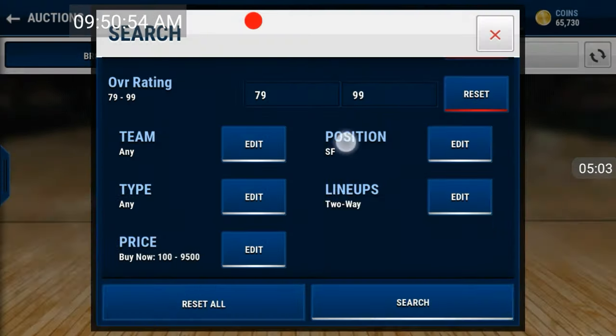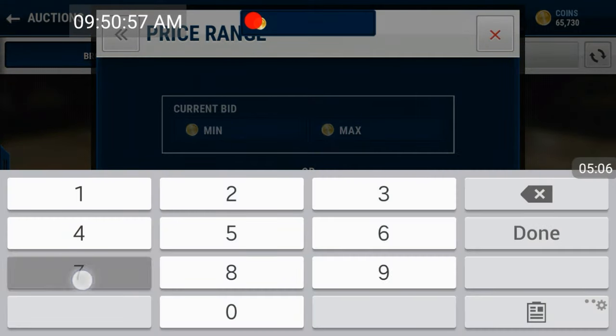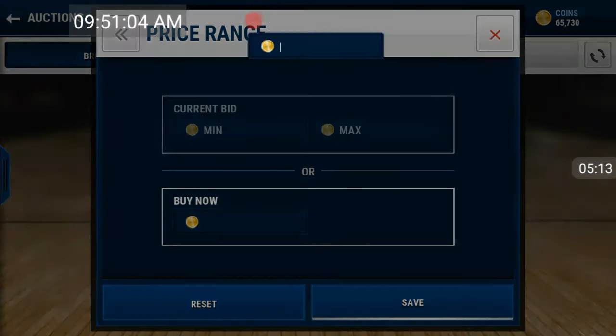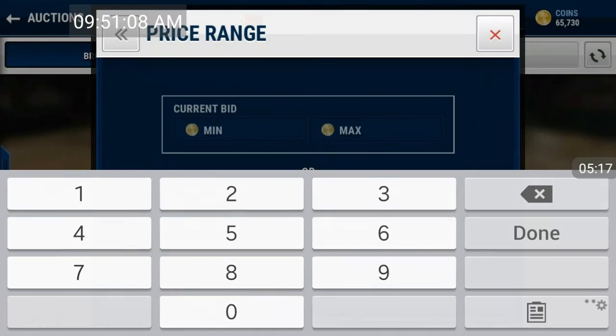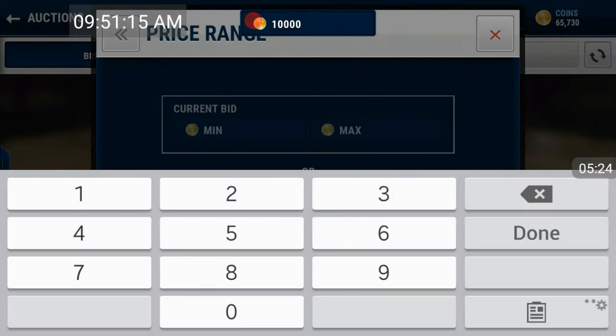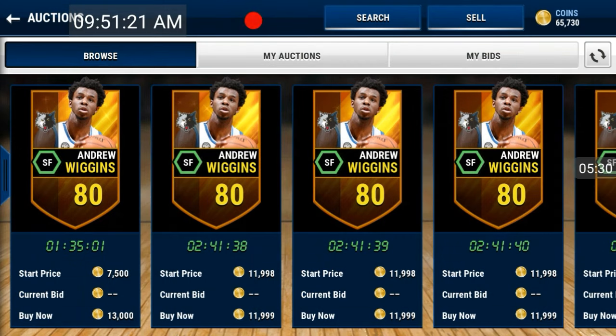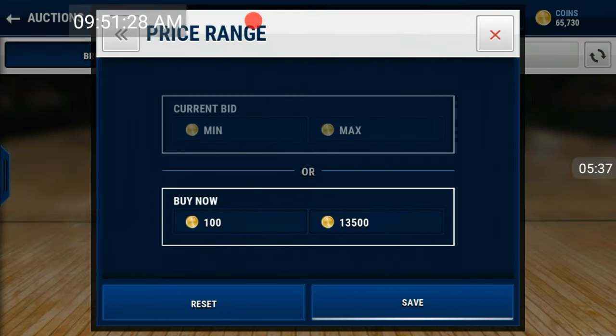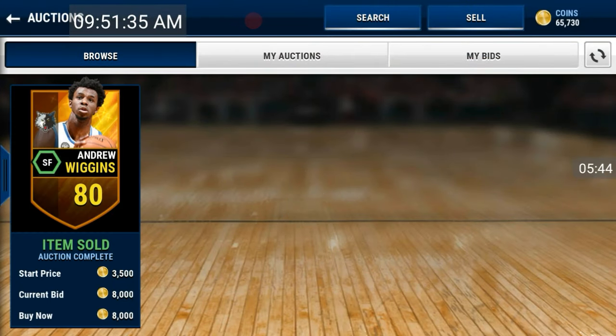Let's do 79 overall for 7,500. No auctions were found there, so let's bump it up. Let's try 10k. There's that Andrew Wiggins — let's see how much he actually goes for. If he goes for more than 13,500 I'm going to pick up both. He only goes for 11k, but somebody sniped him for 8k. So you can change this filter to 8k, and if you snipe one he'll go for almost 12k — that's easy 3k profit.